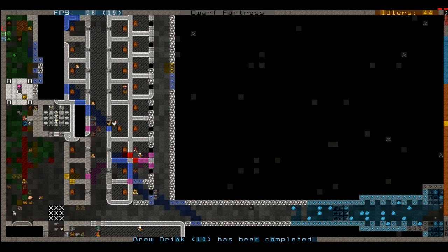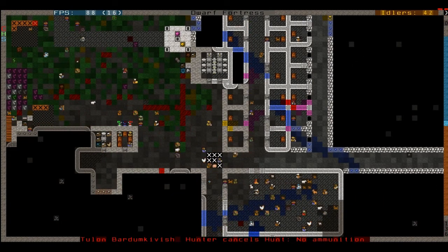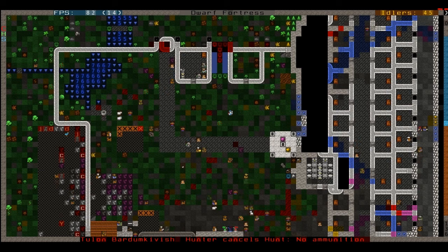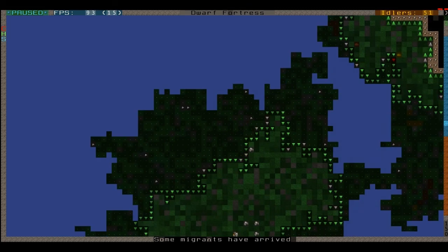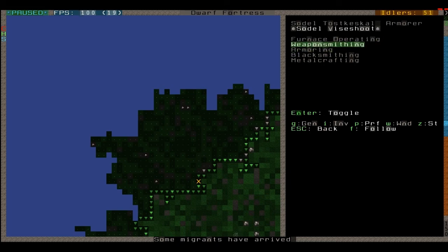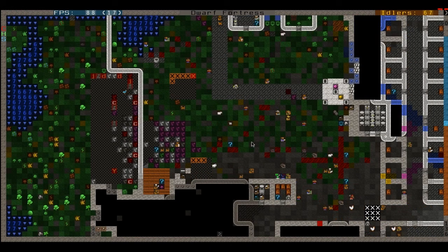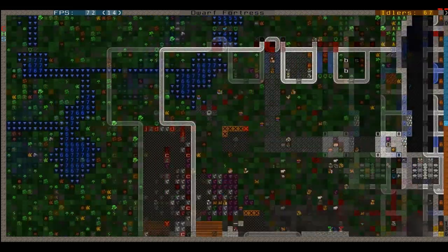We've got an unhappy dwarf. I know he's hungry. He's gone down there — he's probably hungry, we'll assume it's hungry. Migrants! A metal worker — this looks good. I've already got our armour, okay he's the weaponsmith. Let's crack open the Dwarf Therapist. We've got 166 dwarves, none of them particularly skilled. Kind of a pain but we'll have to deal with it.